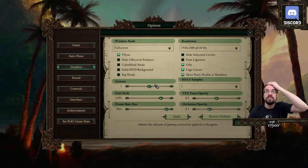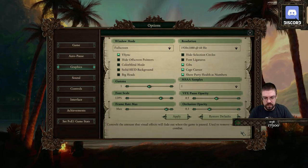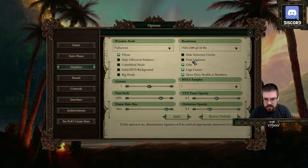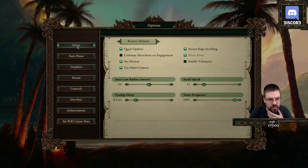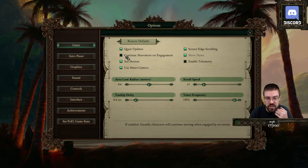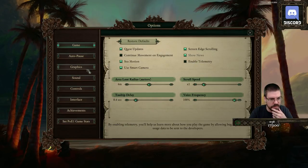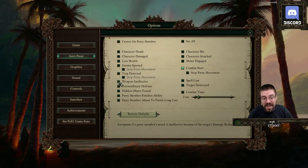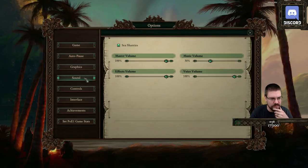I haven't actually looked at these yet. This is the first time I've opened this. What are font ligatures? Turn those on. Let's see what our options are real quick — I haven't actually looked through here yet. Continue movement on engagement — oh, that's an interesting selection. Enable telemetry? No, that's okay. Graphics we know about. Auto-pause — very similar to last. We can auto-pause on weapon ineffective.